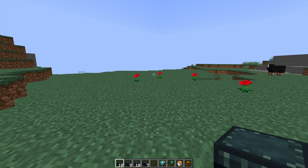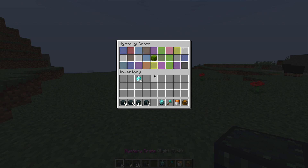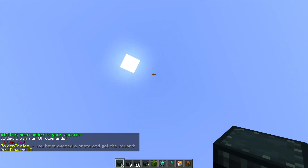This is a fantastic plugin which allows you to create your own custom crates, such as the ones I've got in my inventory here, with cool animations, different prizes, and different chances to get each prize. In the mystery crate, which is one of the default ones, we can see there's a cool animation, each item has a different reward chance, and we got a melon with a nice firework.